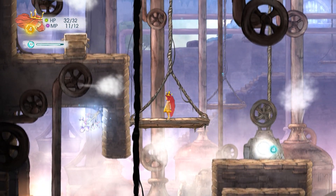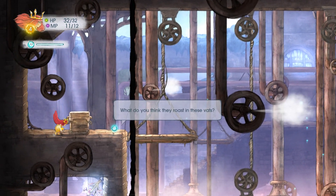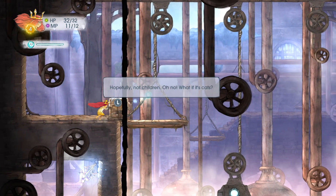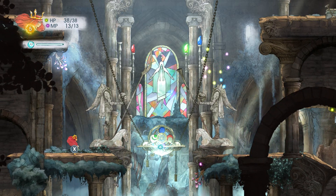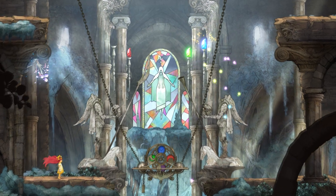In adventure mode you explore the painterly environment through a combination of running, jumping, and even flying. Occasionally you must move crates, activate levers, or complete other small puzzles to overcome obstacles. A lot of the time this will require the cooperation of both Aurora and Igniculous — for example, having Igniculous power an elevator platform so Aurora can obtain a crate.